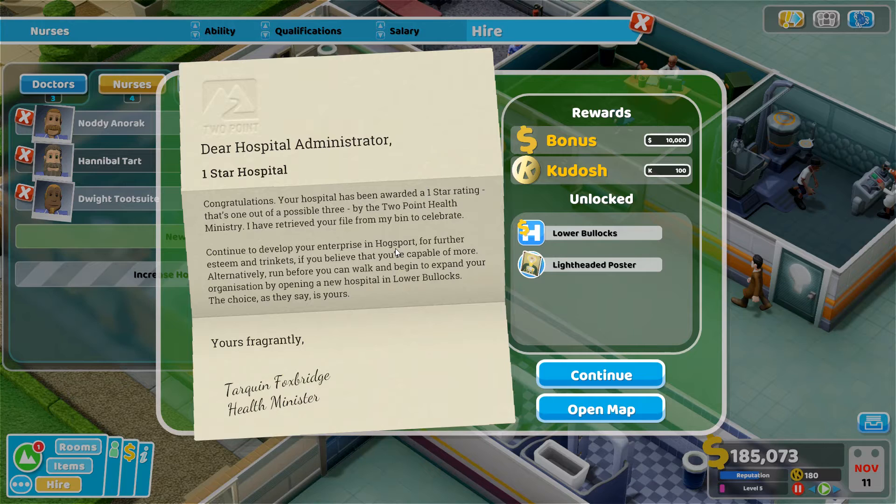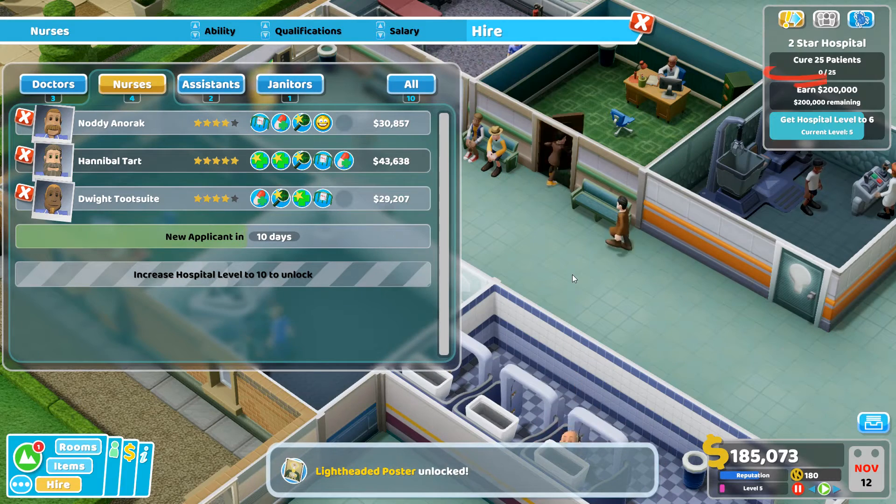Congratulations — the hospital has been awarded a one-star rating, out of a possible three! We get some cash, some Kudos, access to a new hospital, and a new item — a Lightheaded Poster. I'm going to continue and try to get all three stars before moving on to the new hospital — that's my plan.